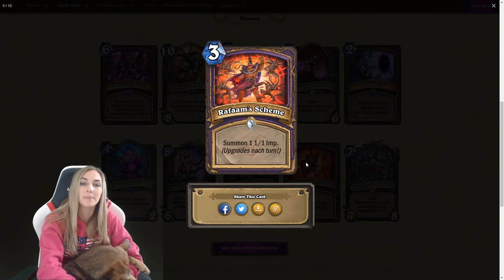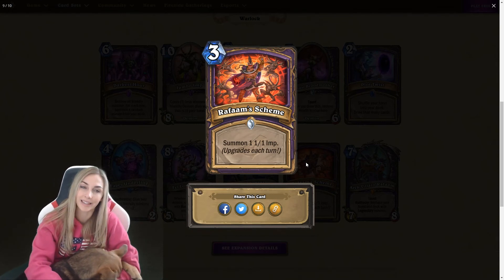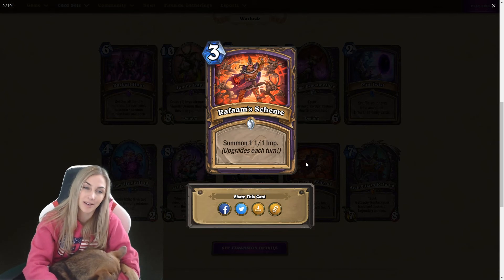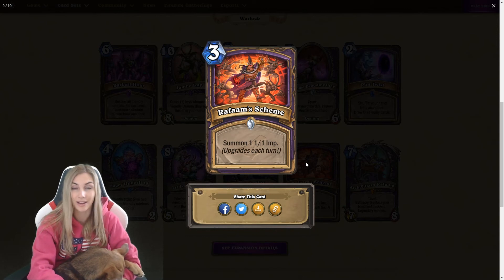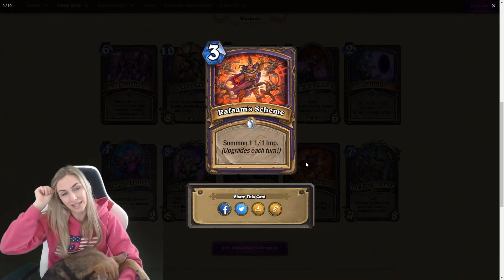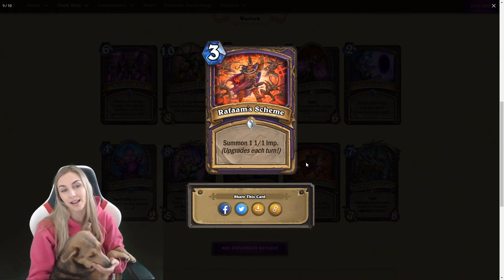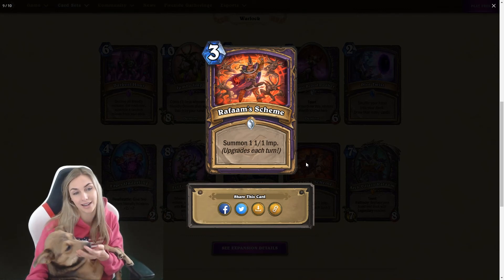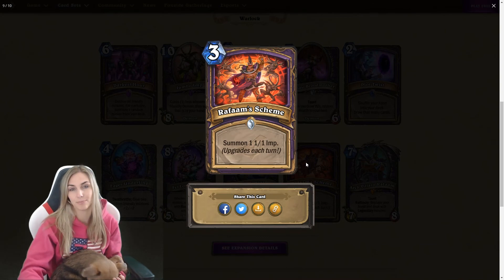Bomb Scheme — three mana. Summon a one-one imp. Upgrades every turn, so every turn you get another imp. By turn five you have five imps — five one-ones. It's very underwhelming. You have to have it sit in your hand forever, and you're probably playing an aggro-style deck so you don't want it sitting in your hand forever. I don't like it. Boo.